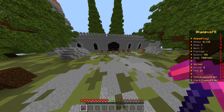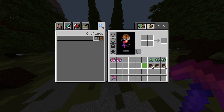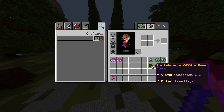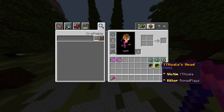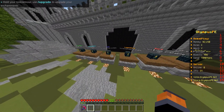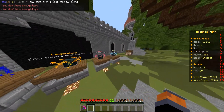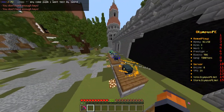On this server they also have the Head Hunting enchant, which gives you player heads. You can see I killed some players and got their heads — you can sell them, it's just a cool cosmetic. I had keys but I think my keys got broken, not sure what happened to them.